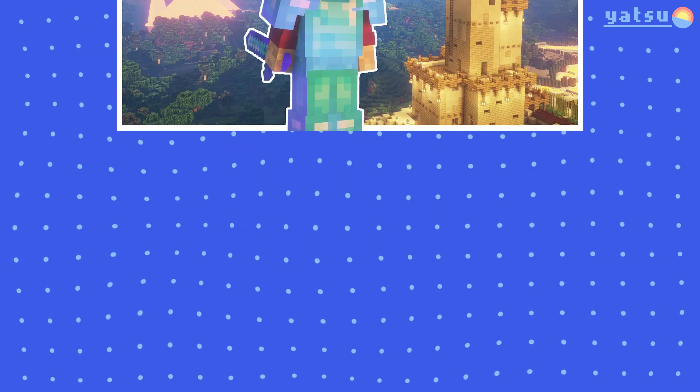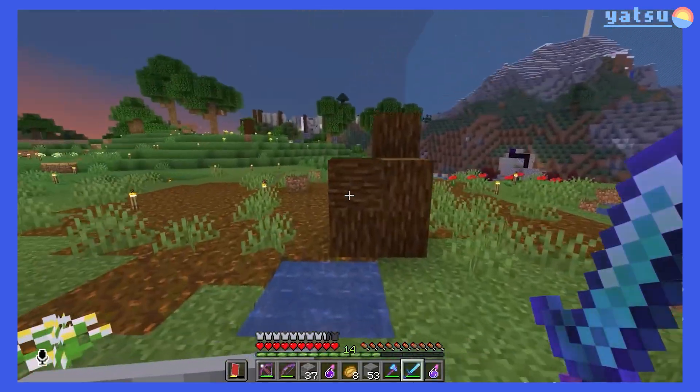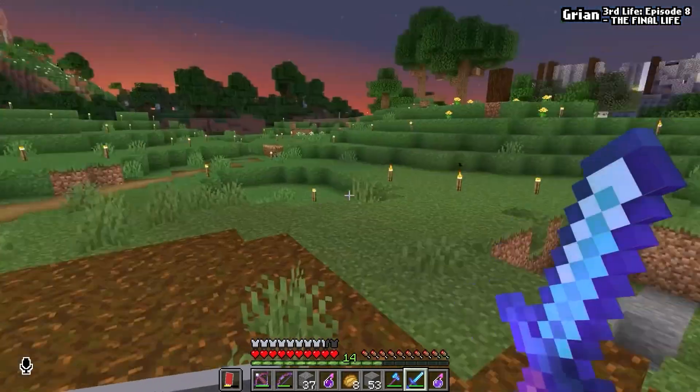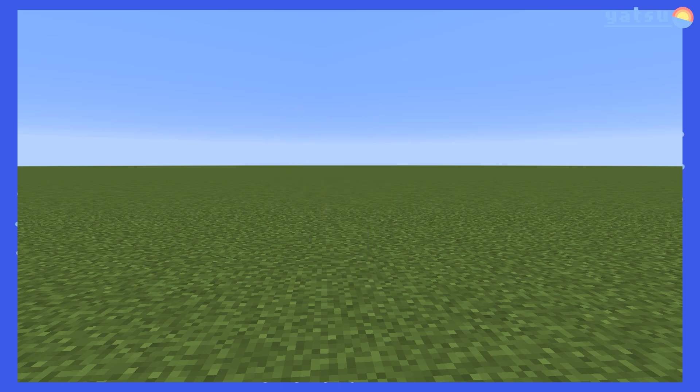On the 8th of June 2021, Corrine uploaded the last episode of a series called Third Life, and whilst watching it, something caught my attention. As Impulse was talking, he took out his fishing rod, used it, and disappeared.